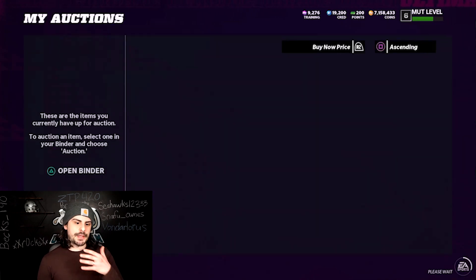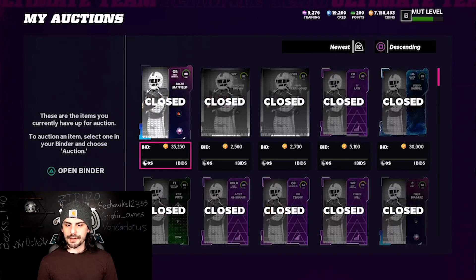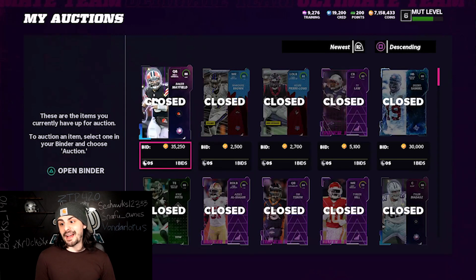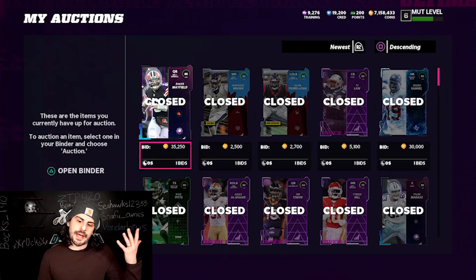Let me check my auctions — let's go to newest to see if it sold. Baker did sell for 35,000. I didn't sell the one for 40,000, but I did sell it for 35,000, so that's okay.